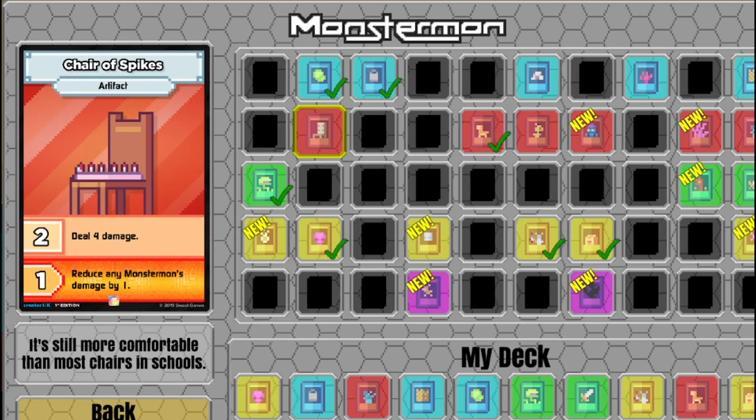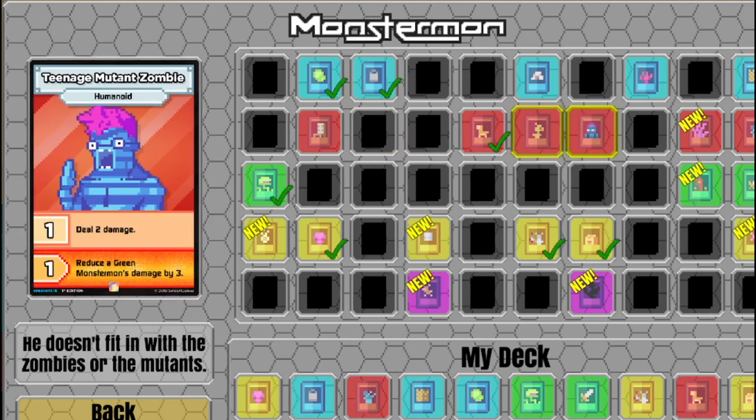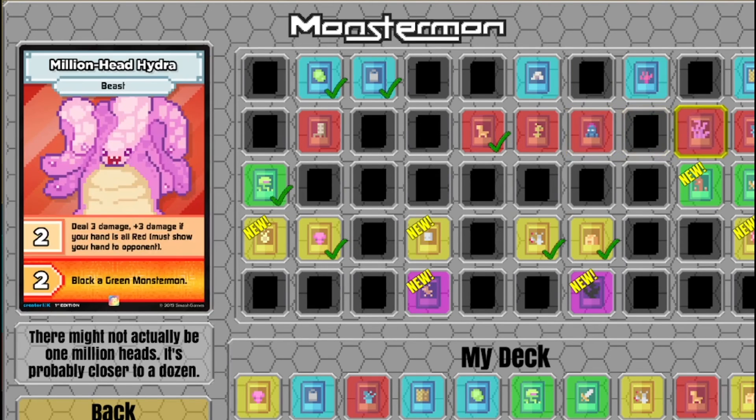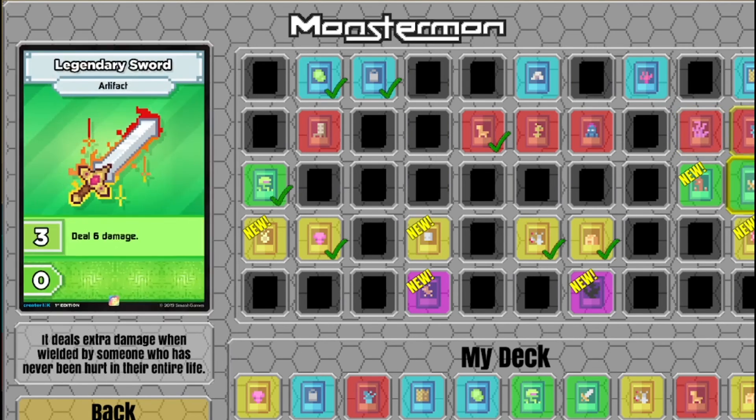Chair Spikes - use for damage, lose any Monstermon damage by 1. It's still more comfortable than most school chairs. Teenage Zombie Mutant - gives 2 damage, lose the green Monstermon cards' damage by 3. Million Head Hydra - deals 3 damage plus 3 if your hand is all red. Must show opponent. There might not actually be a million heads, probably closer to a dozen.